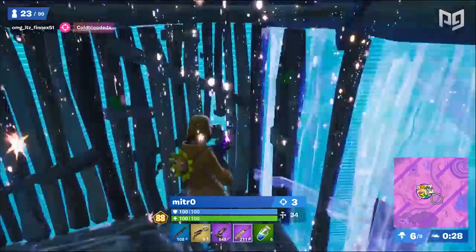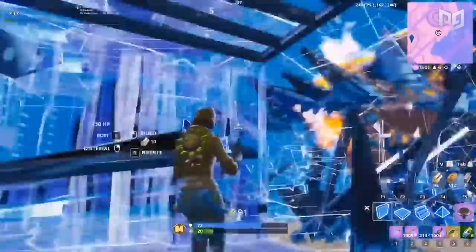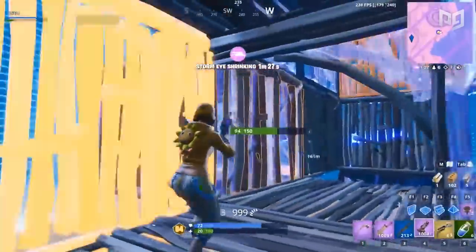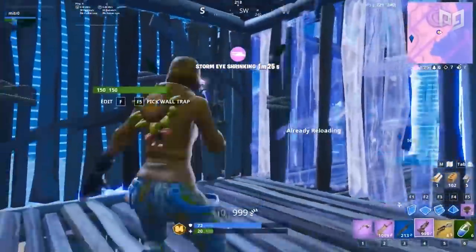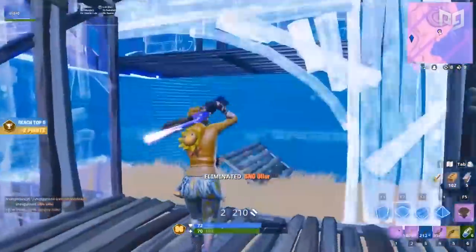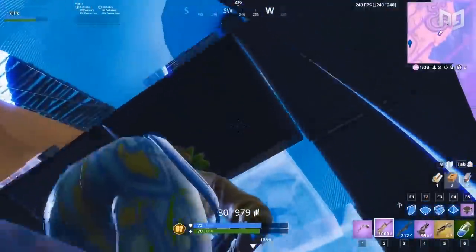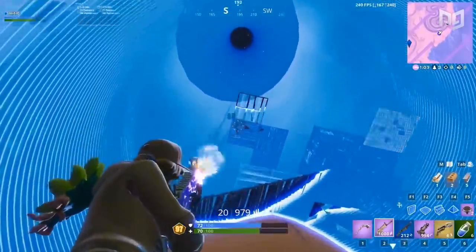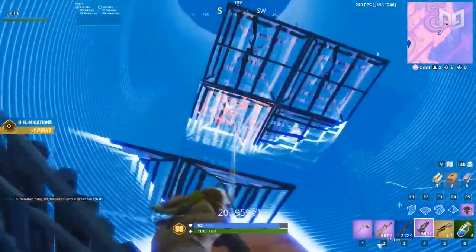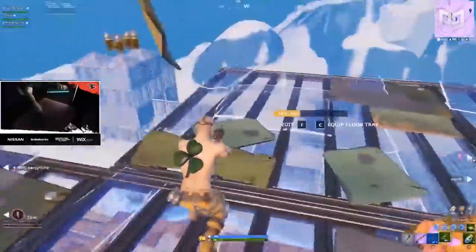We need to talk about taking high ground at the end of the game. Mitro usually times taking height around when the eighth circle is moving — that's the third circle outside in the storm. This way, if he does secure it, there's less opportunity for opponents to retake it since their mats are lower and mobility is depleted. As a side note, in larger game modes like trios or squads, the height take usually occurs during the fifth or sixth circles instead, because with more material you can hold height for much longer.